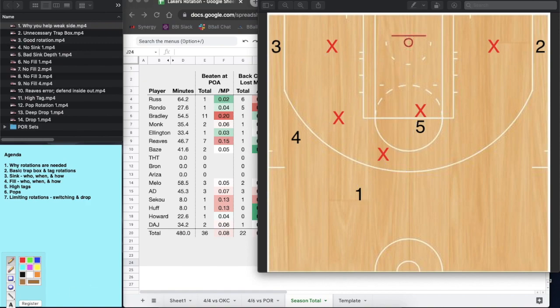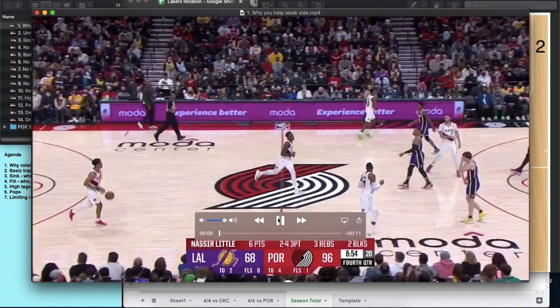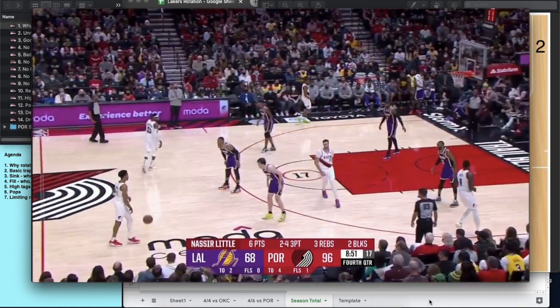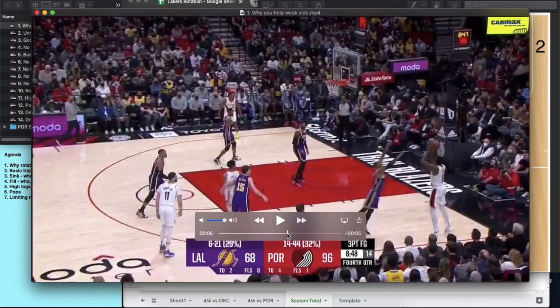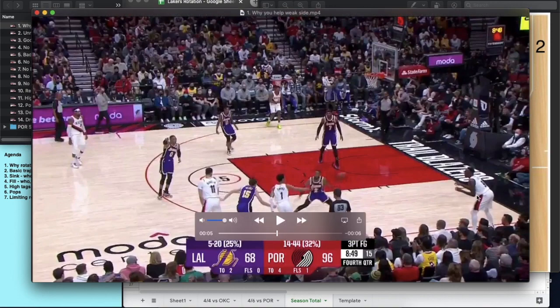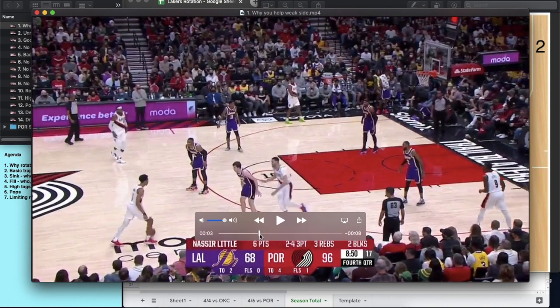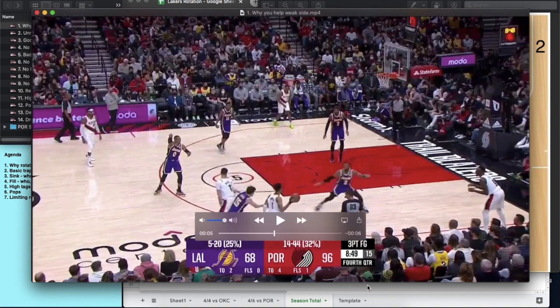Before we go deeper, let's look at why weak side rotations are so important. On this clip, we've got a ball screen drive baseline — Wayne Ellington helps off the corner. His help isn't wrong in that he's able to stop the drive, but the reason he's wrong is there's no one left to rotate to the opposite corner. That's a tough rotation to go corner to corner, and right now it's essentially a one-on-one situation.